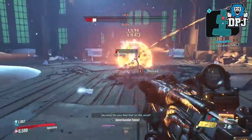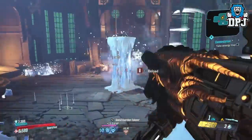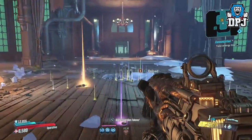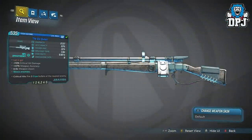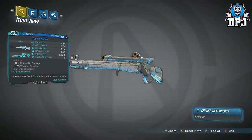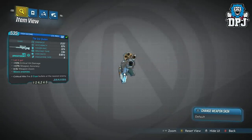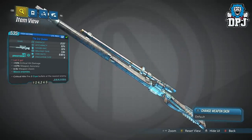Next up we have a Blue Sniper Rifle which is an exclusive drop from Eurelia, located on Eden 6 within the Black Baryl Cellars. This sniper, the Ice Queen — with its reference to Frozen — is a bit of a beast. People have overlooked this weapon. With its 96% cryo efficiency, as well as critical hits firing two cryo bullets at the nearest enemy, this caught my attention straight away.